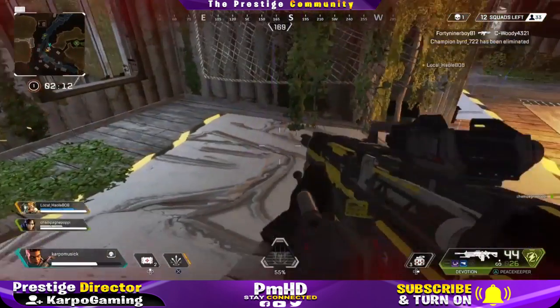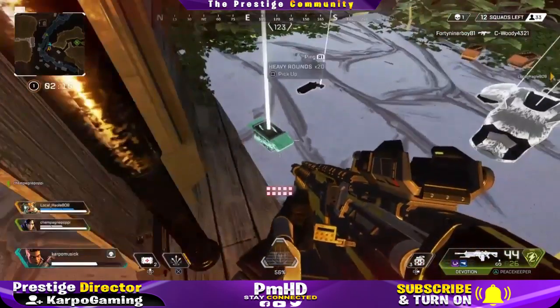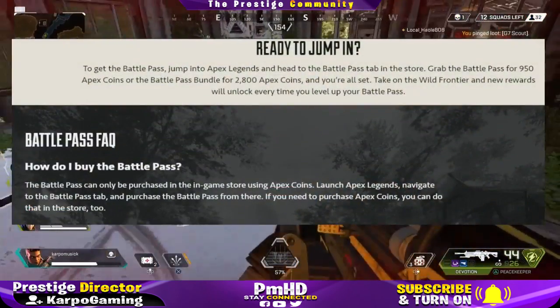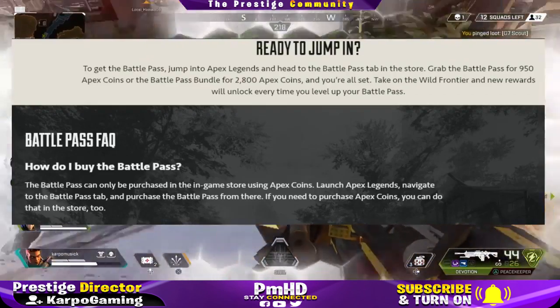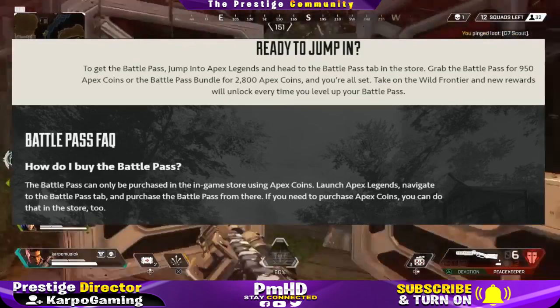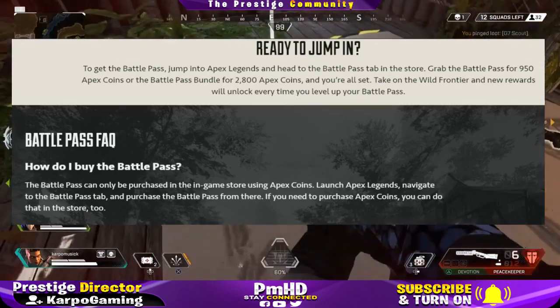Octane will be here too. To get started with the battle pass, head on over to the Apex Legends store and grab the battle pass for 950 Apex Coins, or you can get the battle pass bundle for 2800 coins.